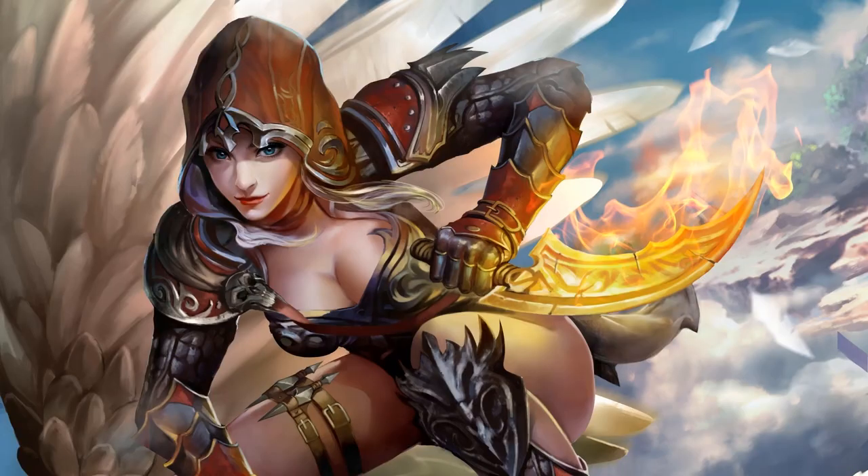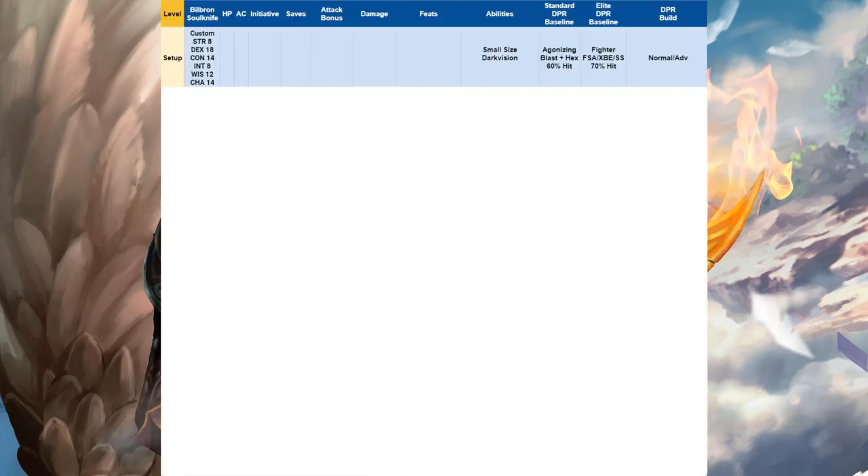I've put the setup on the screen. Billbron's Celestial Soul Knife is going to be Custom Race with Strength 8, Dex 18, Con 14, Intelligence 8, Wisdom 12, and Charisma 14. He will have small size and darkvision. Because this is a martial build, I'll be comparing our build DPR to a standard DPR baseline of Agonizing Blast plus Hex hitting 60% of the time, and an elite DPR baseline of a Fighter with Fighting Style Archery, Crossbow Expert, and Sharpshooter hitting 70% of the time.